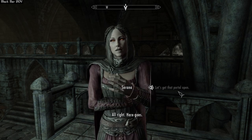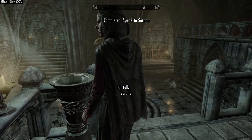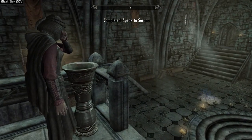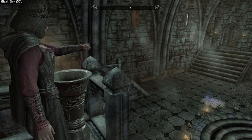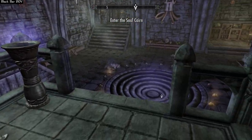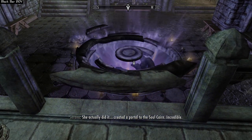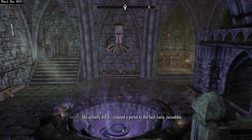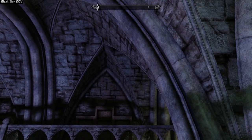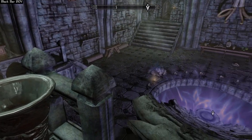We're in - let's get that portal open. Adding the ingredients and Serana's blood to the vessel. Oh my god, that's a lot of blood - she took a chunk out of herself. Holy shit. In we go, saving first.